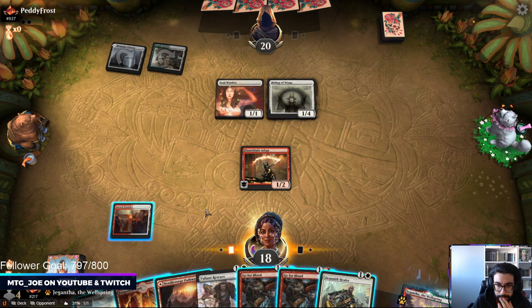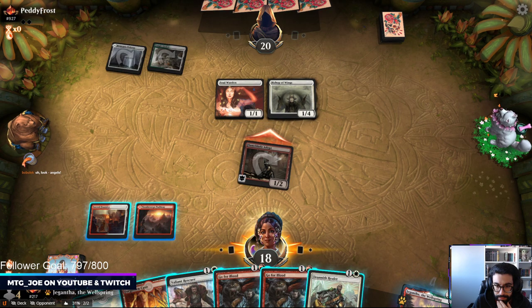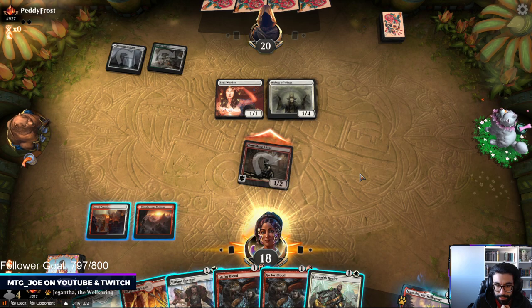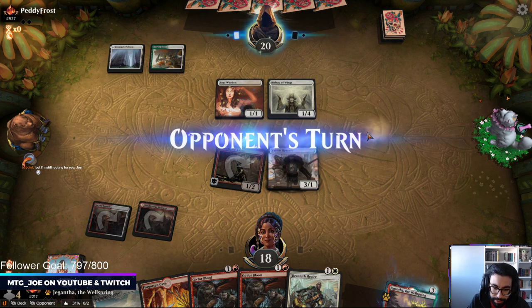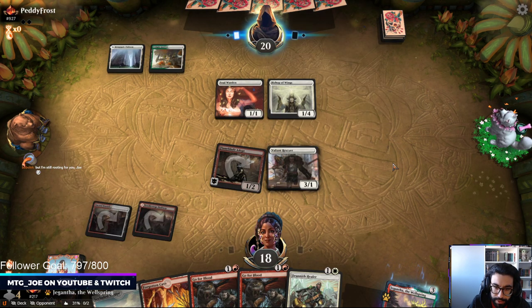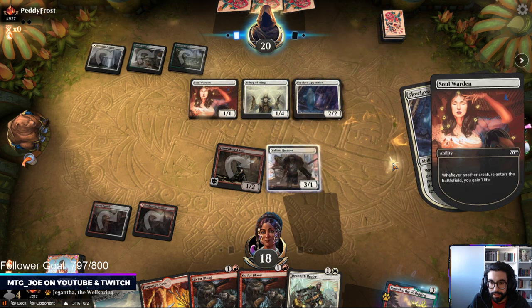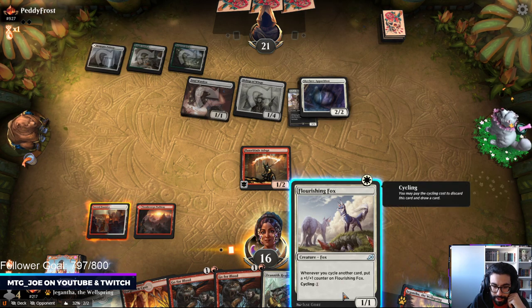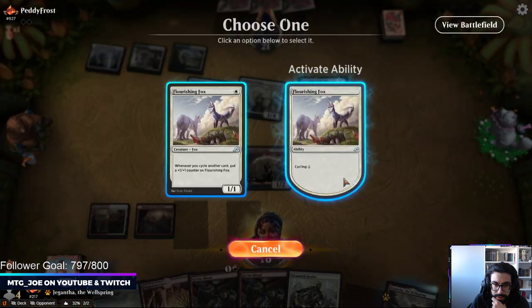We don't really have clean answers for a lot of their 4-toughness things and Valiant Rescuer. They can double block here, so just getting a point of damage. We can try to go wide, though they're going to gain a lot of life. I'm probably going to have to use this to fight the Soul Warden and then play a tapland. This is probably like the worst matchup for us. Fox is a decent draw here — we can try to get really big and then just use it to fight.